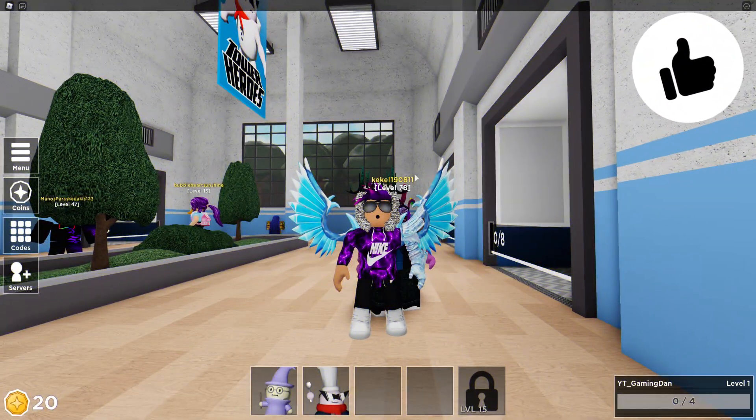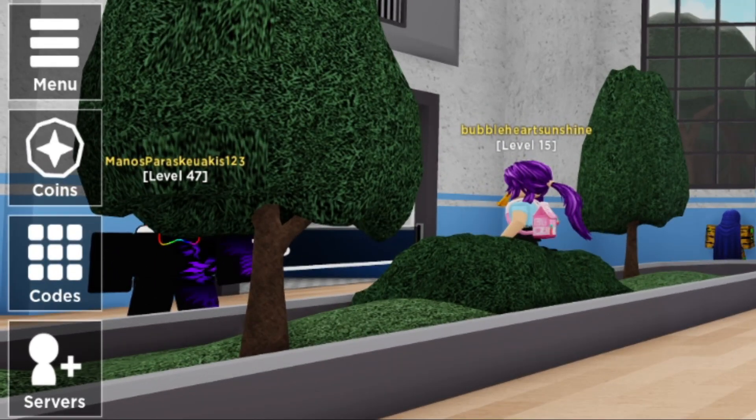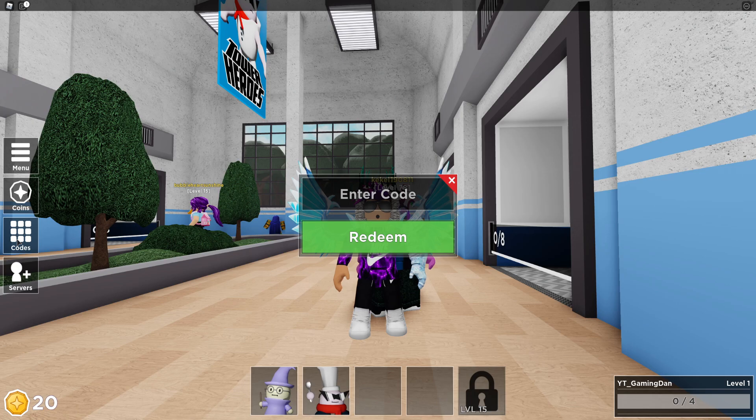If you do not know already, to enter game codes in Tower Heroes, you're going to want to go over to the left where it says 'Codes.' Click on that, then enter the code when it comes up. These are in no particular order, so let's just get into it.